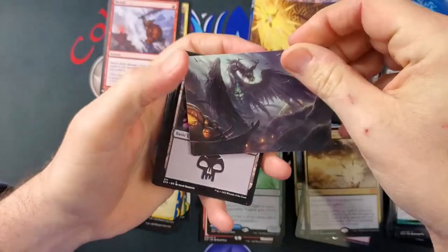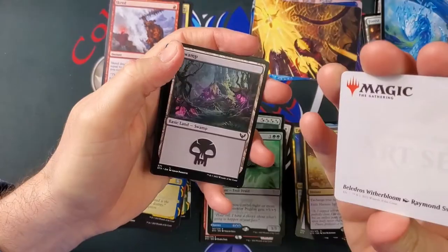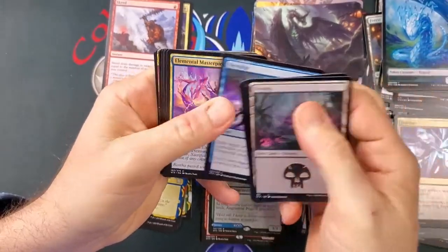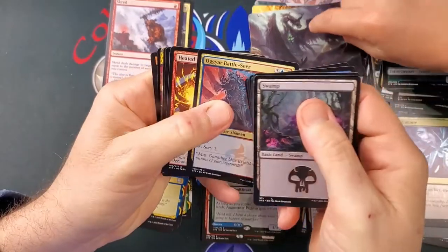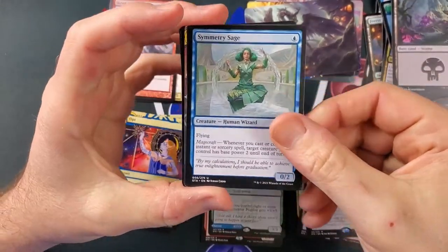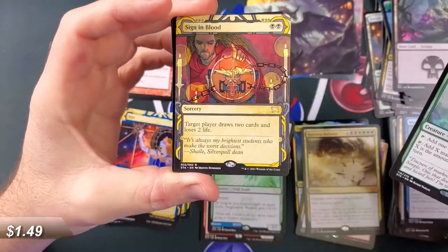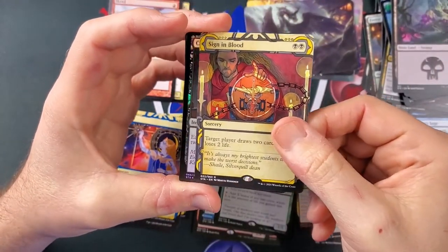We're certainly pulling a lot more mythics in these set booster boxes. That is Beledros Witherbloom! The boy is on fire — that's one of the legendary dragons. Our lesson is Pest Summoning. This card is all about pests. Symmetry Siege, Accomplished Alchemist — I've been liking this card in draft. Sign in Blood — that's pretty nice, I never thought that would be in full art though.